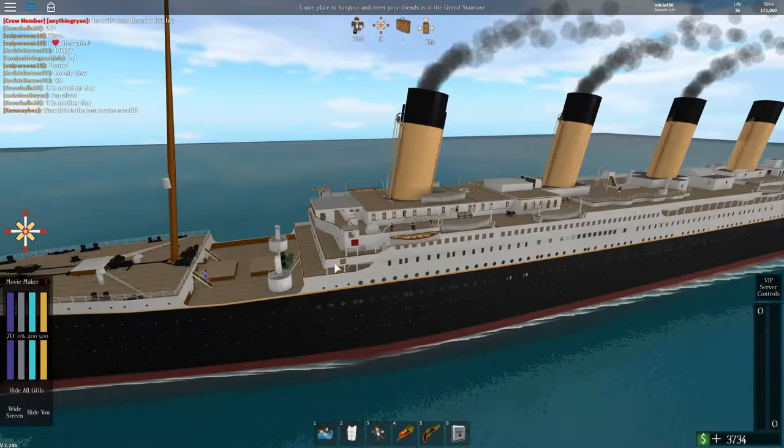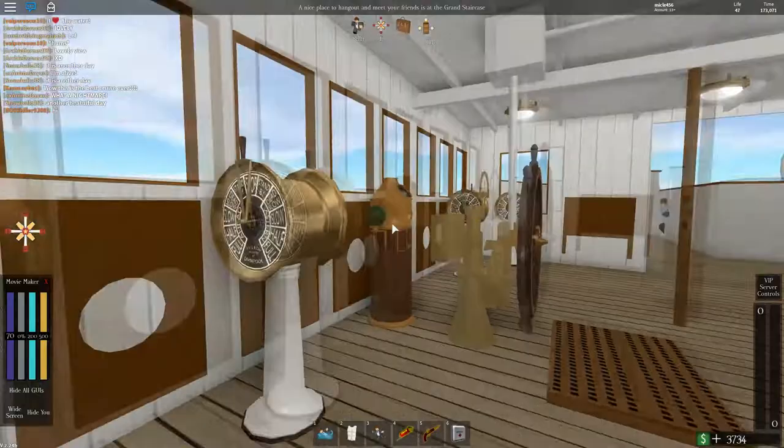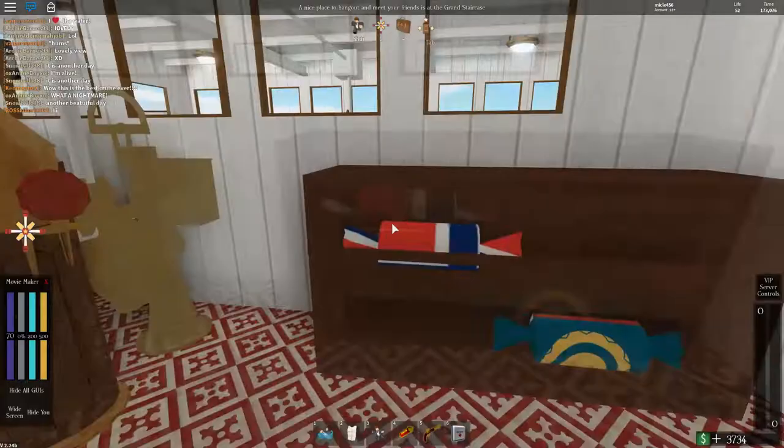Originally on the Olympic, they had a Promenade deck on B deck also, but they said it wasn't used as much, so they just took it out on the Titanic. So here's the bridge. This is the telegraphs where they control the speed of the ship, the helm, and then here's the wheelhouse.